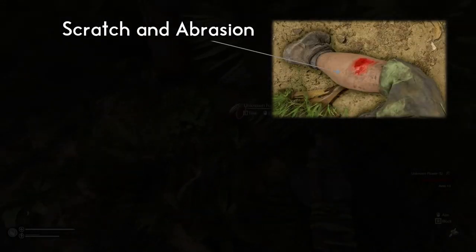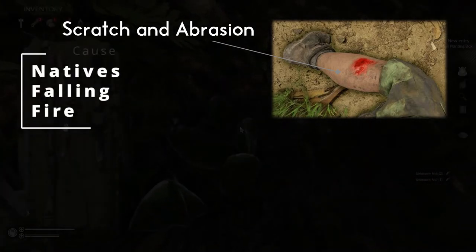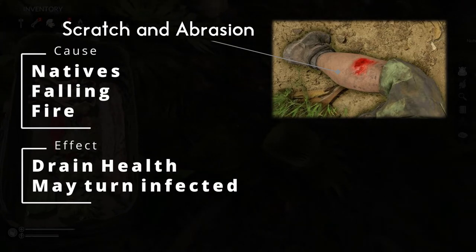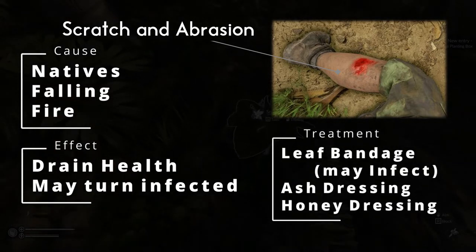Scratches and abrasions are flesh wounds which are very similar to lacerations but not as severe. They are commonly caused by a fall from a hide, combat with the natives, or just walking over your own fire. Just as with lacerations, you can heal these with a honey dressing or an ash dressing.